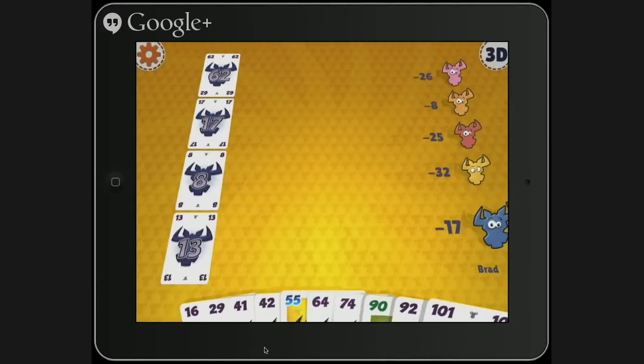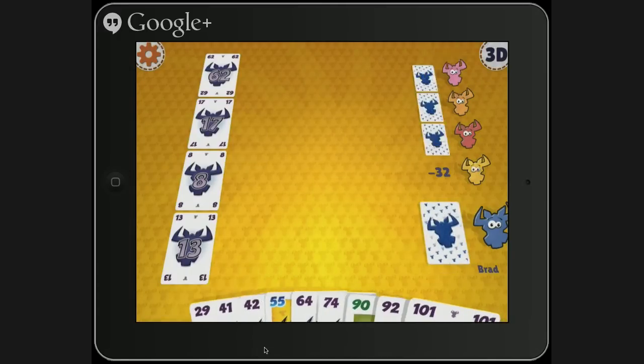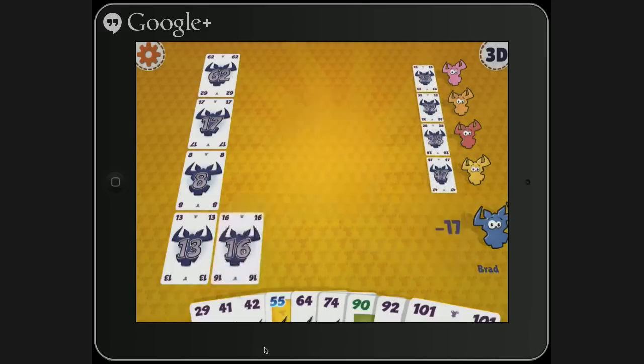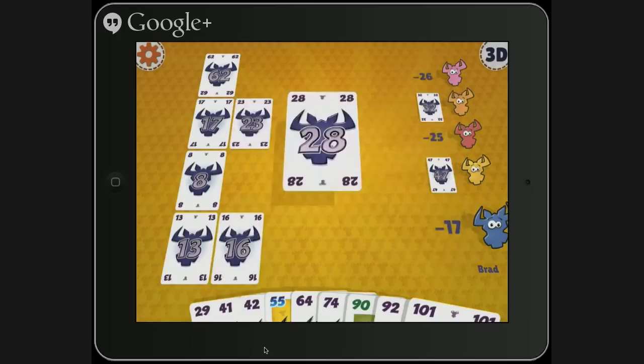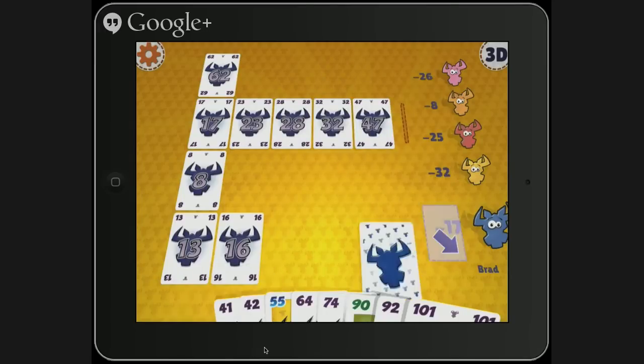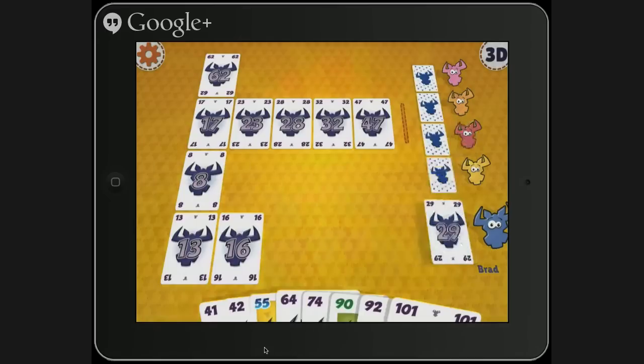64 is not a bad play. 16 isn't terrible. I'm assuming with all that low stuff we want to get rid of low cards while we can. You have to play low stuff first so it plays first. I don't know Six Nimmt well enough to know if there's actually a winning strategy. I figure you just try to make your best play every time. It's a beer-and-pretzels game.